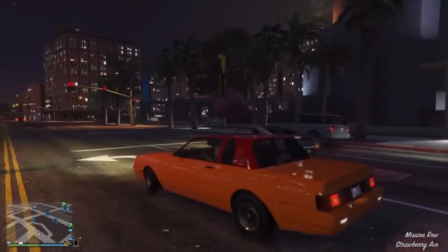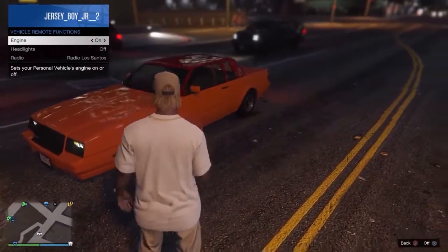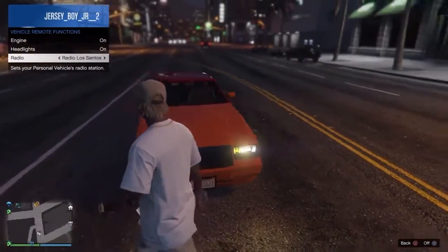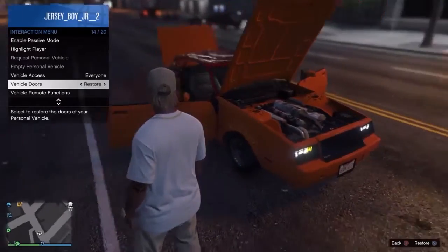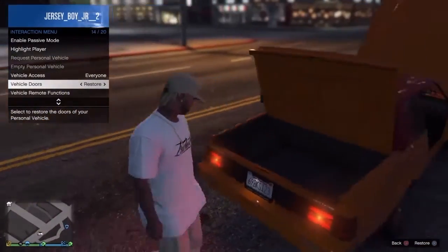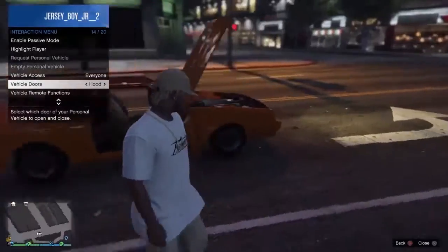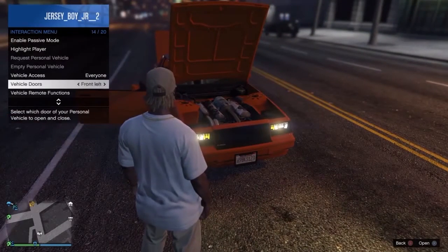One thing I have to show you — we're gonna do it right here in the middle of the street. They brought a remote control start for your car. Look at this — I can turn the car on, turn the headlights on or off. You can change the radio station to whatever you want — I'm gonna change it to Los Santos. And look at this: you can open up all the doors, the hood, and everything, just like the mod on PC. But it's not a mod, it actually comes with the game. You can do front left, front right, all at once, one at a time, just the hood, just the trunk — you can do all that. This is Rockstar finally doing something we all want to see.